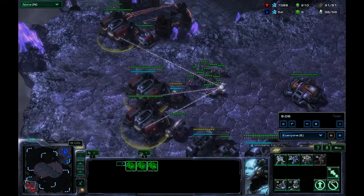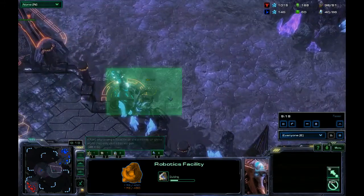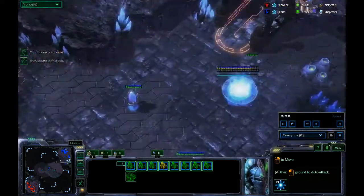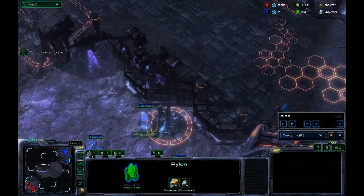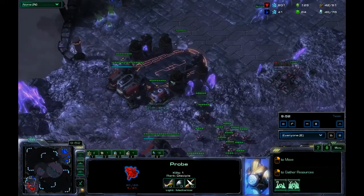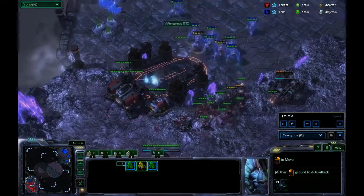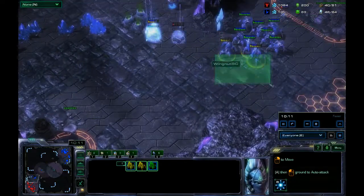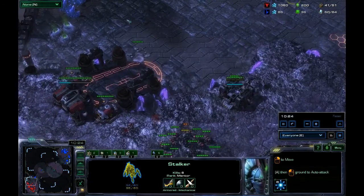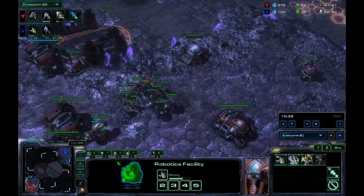Instead of making a lot more units — you can see his production is zero at the moment — I put down the Robo to get an Observer so I could do the Blink harass. I missed an SCV on the watchtower though; that would have been better because as I saw him, he saw me coming across. Nevertheless I put a pylon down near his base for warp-ins and also one up top, both to spot the expansion and to provide closer warp-ins. My goal was to just kind of poke up, let him know I'm here, but not lose too much — I lost one stalker but got everything else out.